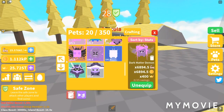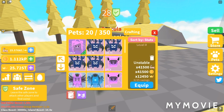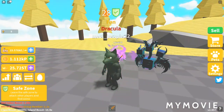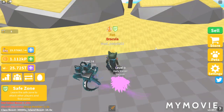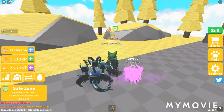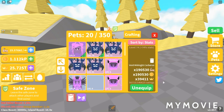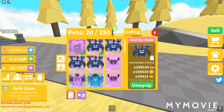Let me know in the comments which one you guys like better from this update. If I compare my favorites overall, the Cerberus still takes the lead because it has that cool moonlight animation. But then the Dark Matter Demon just strikes back — look at the animation on those wings. I don't think they've done that before. In my opinion, this would have been better as the triple moon pet.